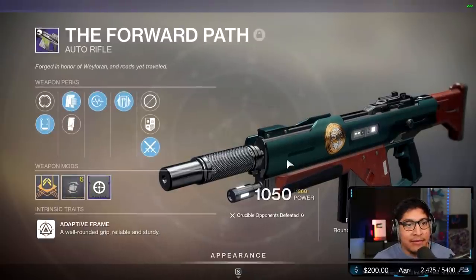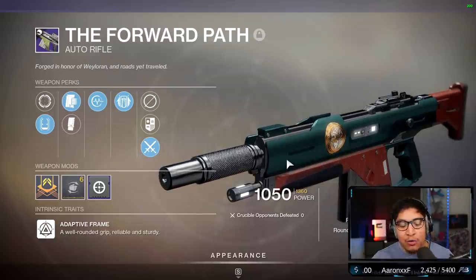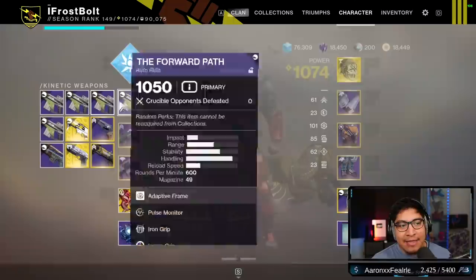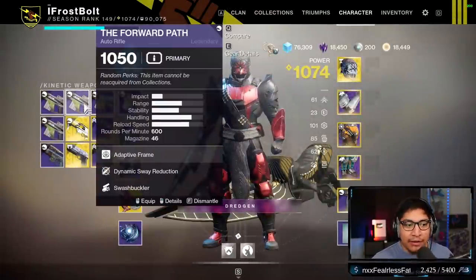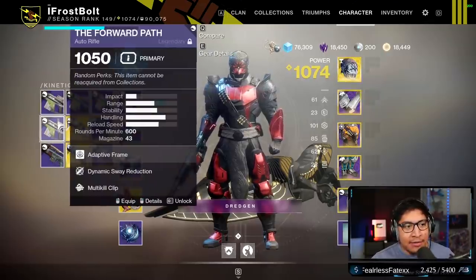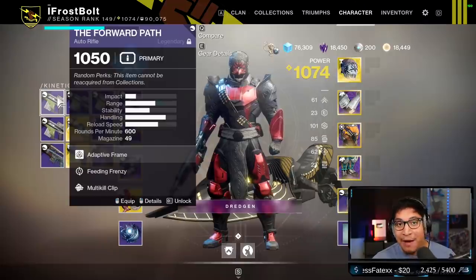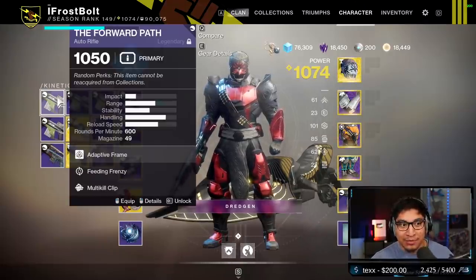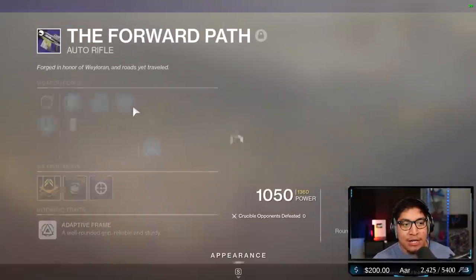One of them being the Forward Path auto rifle. In this video we're gonna be covering two versions of this auto rifle — one comes with Iron Grip and the other one I got comes with Iron Gaze. I did grind a couple different rolls, and knowing how the perks work, I'm definitely gonna prefer the Feeding Frenzy multi-kill clip for any purpose I use this auto rifle. But for the purpose of this video, we're gonna be checking out the new perks.